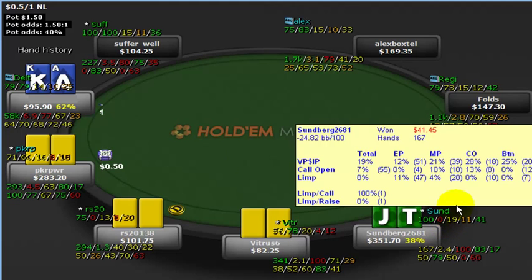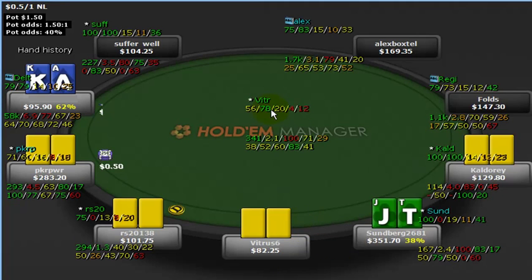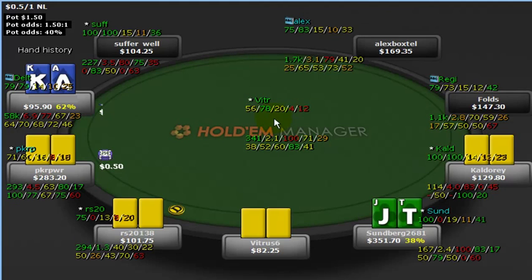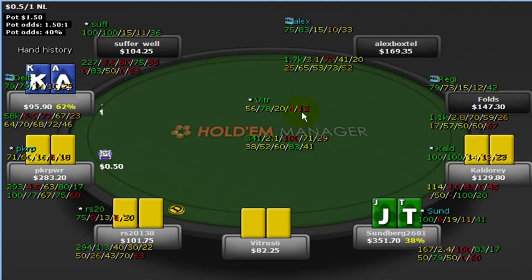He's also down a bit, $41. Over here we've got our typical loose passive pre-flop guy — probably a break-even Steven kind of player. He's also down $83. He's looking at a lot of flops, and when he raises pre-flop, he's got monsters.